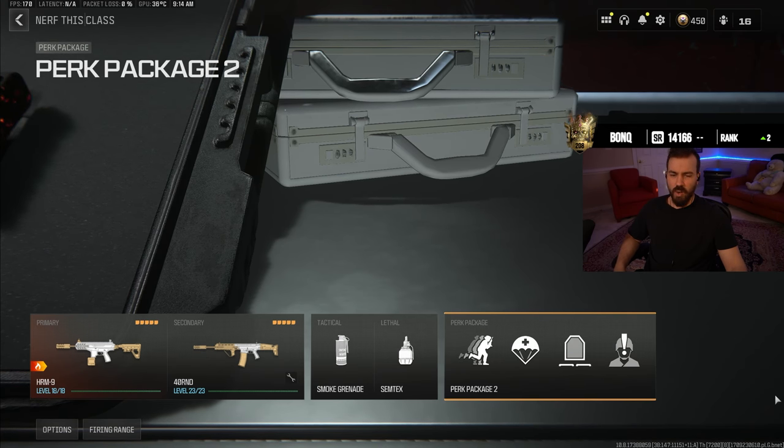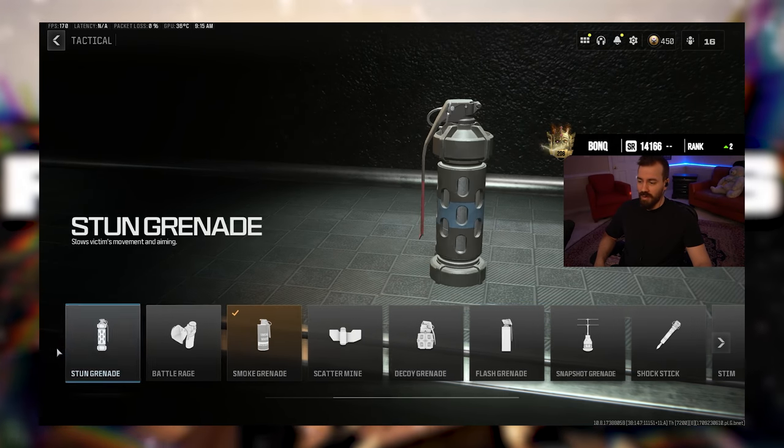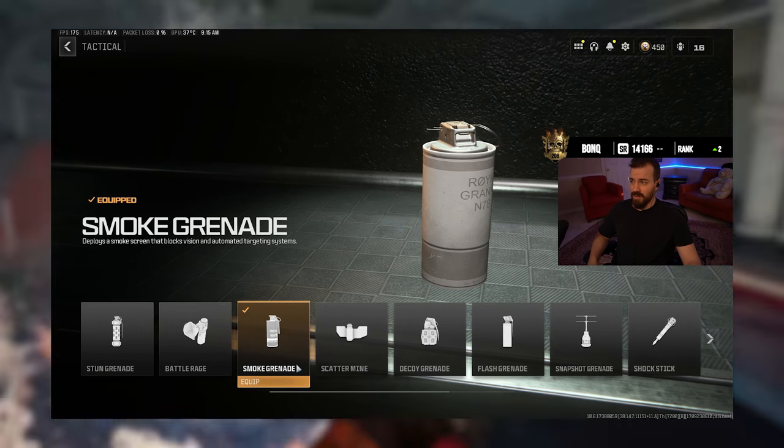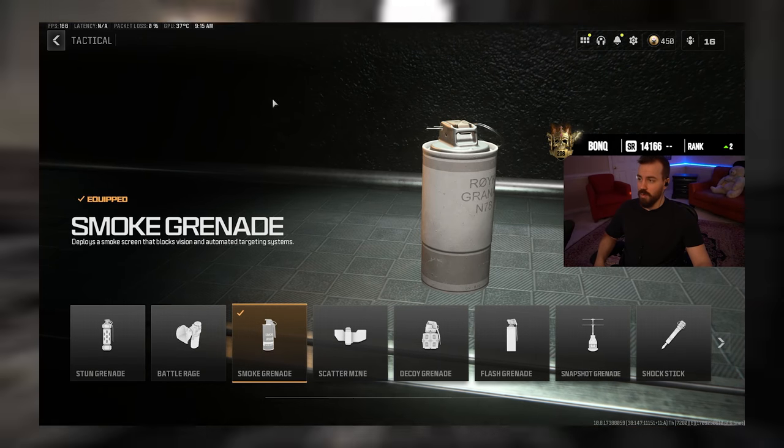Now I want to talk about the best perks and equipment to use. I'm not going to give a specific meta loadout because the meta is forever changing — it updates every couple weeks or months. For tacticals, you're definitely going to want to run either smoke grenades or stims, but my preference is smoke grenades. They help you get out of so many different situations and are really good for rotating, especially during end game.